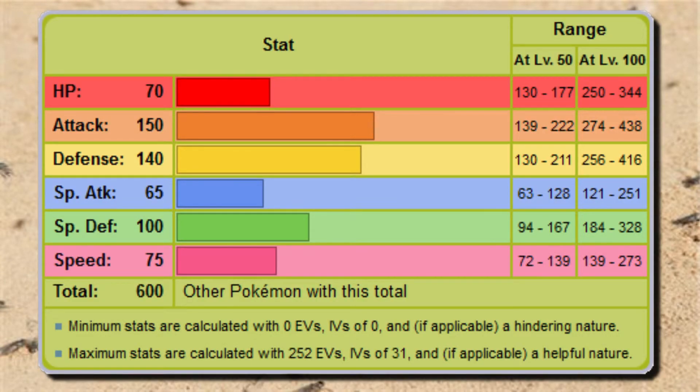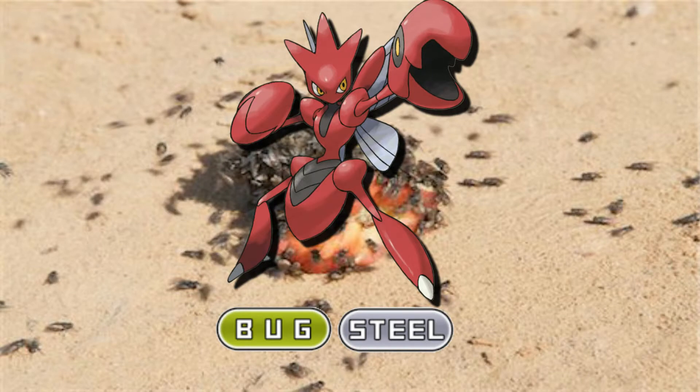What's more is once it Mega evolves, its stats increase even further, making it an absolute beast. And if your normal Scizor doesn't have Technician, the Mega always will, so you're covered.